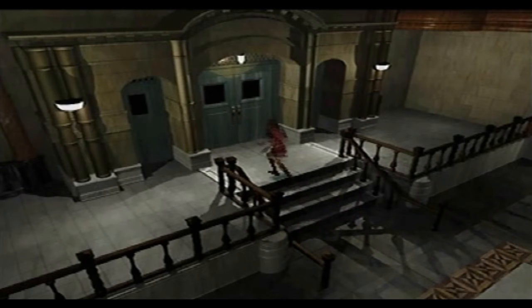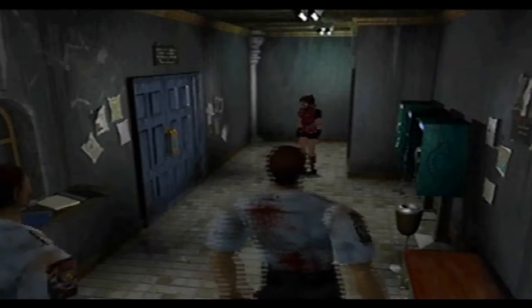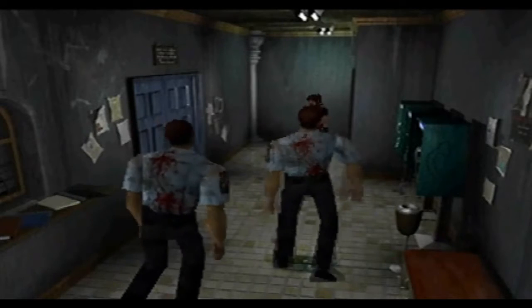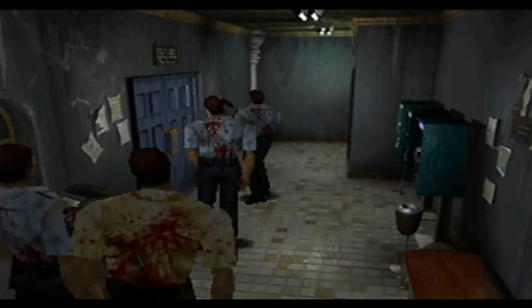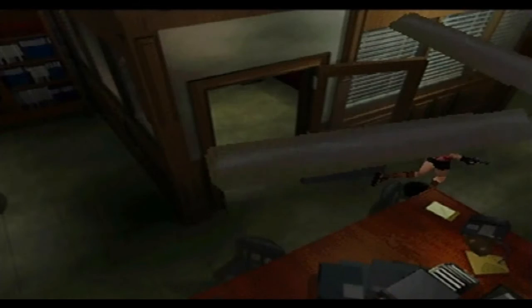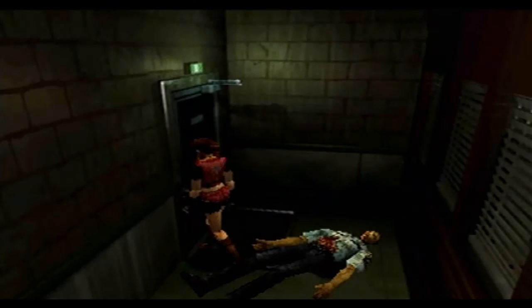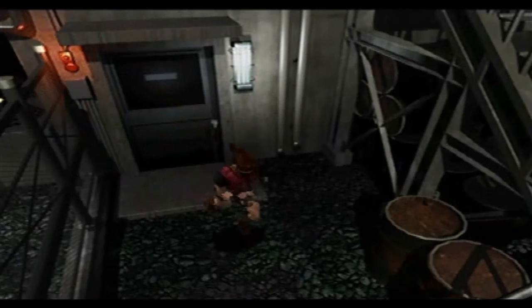We'll go down the other way until we get something stronger to deal with the Licker - I've just got a pistol. Maybe it takes three hits to kill. I want to survive these attacks. I want to try and take these zombies out. Oh god, there's three - there's four. I'm just going to have to go through this door and ignore those for now. The Licker is too powerful for me at the moment.